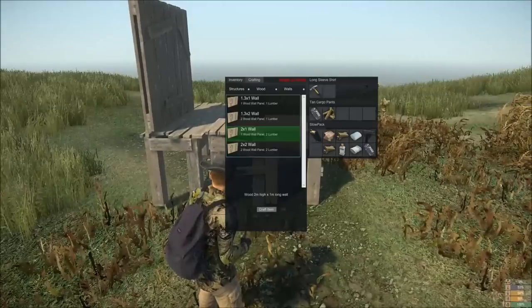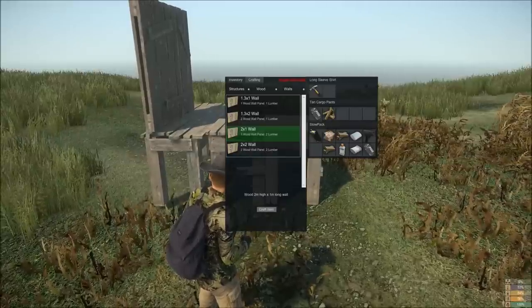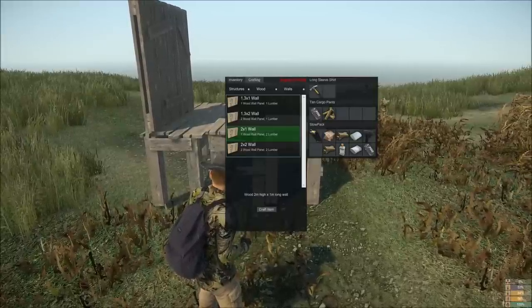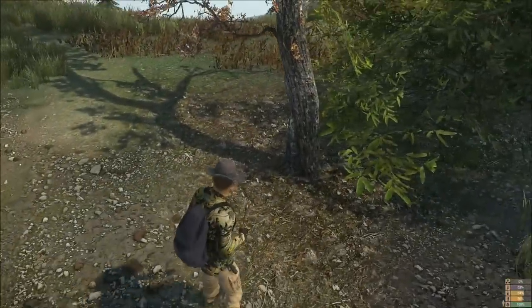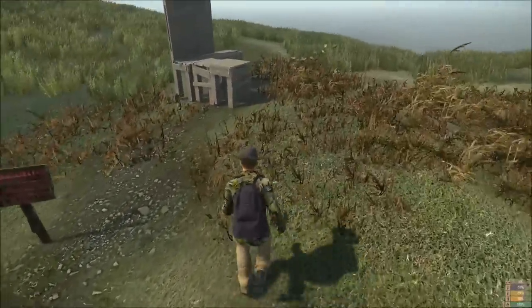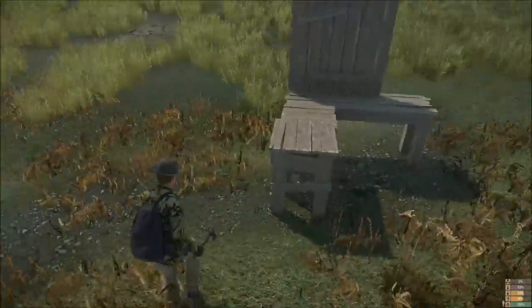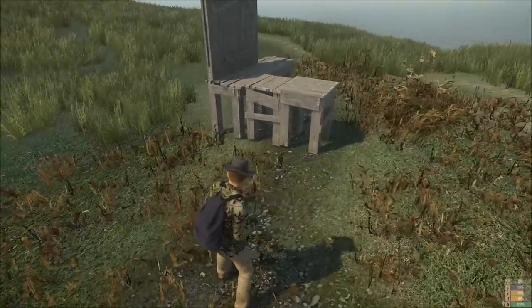Two pointers worth knowing: if you move while you're crafting an item it will stop crafting, so you have to stand still to finish the item off. Secondly, when you put items on the floor they will eventually disappear. That's current to this experimental patch, so I don't know whether they're going to make items on the floor persistent in stable, but currently if you leave say lumber on the floor it will disappear after a period of time.